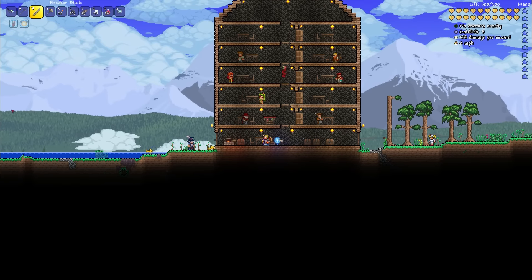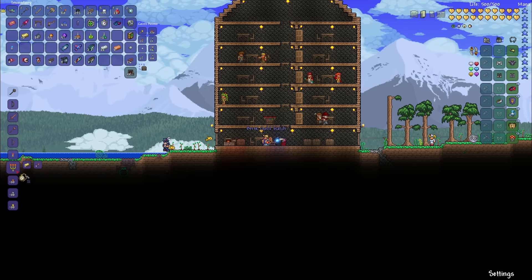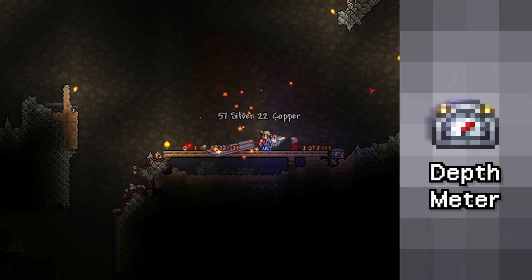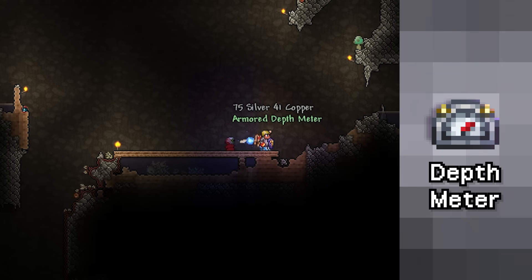Now let's get to work on the GPS. To do so you'll want to start by crafting either a gold or platinum watch. You'll only need one, so take 10 gold or 10 platinum bars and one chain over to a table and chair to craft your watch. Next you'll need to find a depth meter. They can be acquired by killing cave bats, salamanders, giant bats, giant shelley, and ice bats.